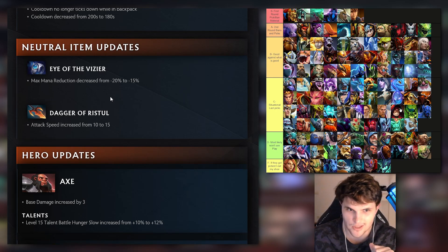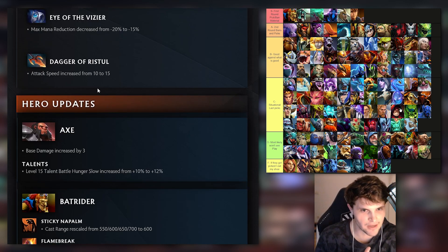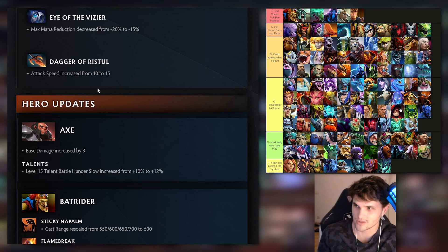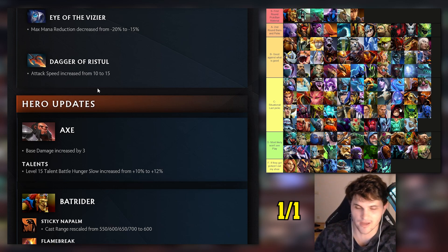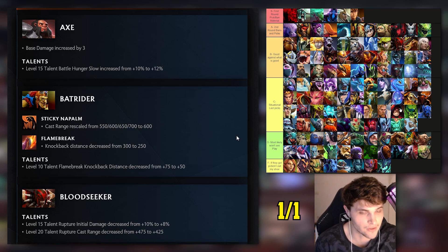Now comparing against our tier list. Axe: I had him low D tier. Base damage increased by three and Battle Hunger talent buffed. The reason Axe was D tier was his laning stage was way too fragile. This certainly addresses that - I'd move him to C tier now. Bat Rider: I had him at S tier, absolutely freaking busted. They nerfed Sticky Napalm pretty significantly in the mid-to-late game, 100 cast range reduction. I'd say he's still A tier.